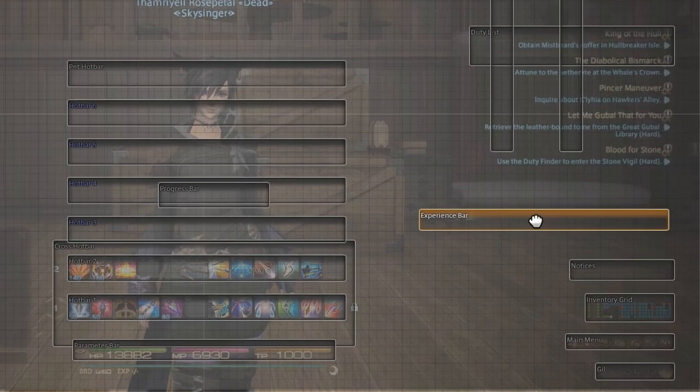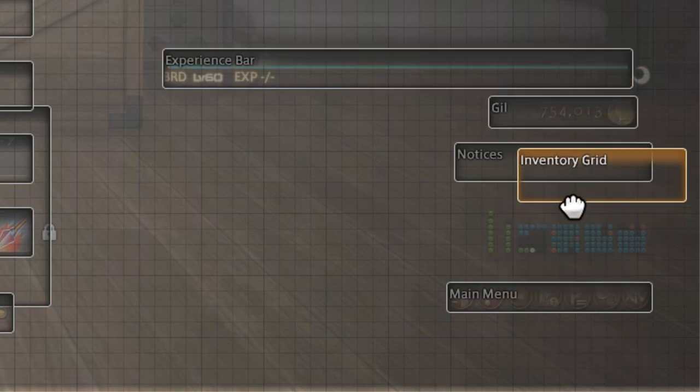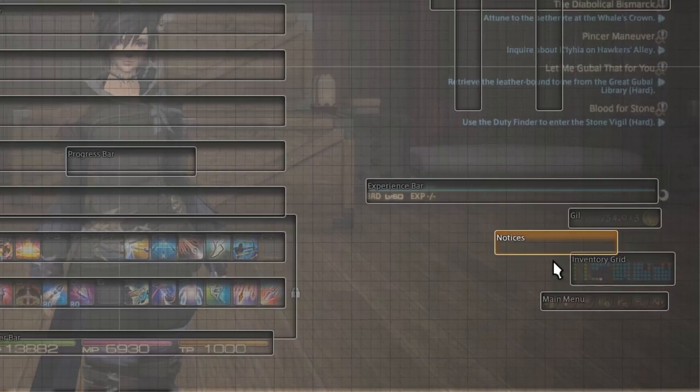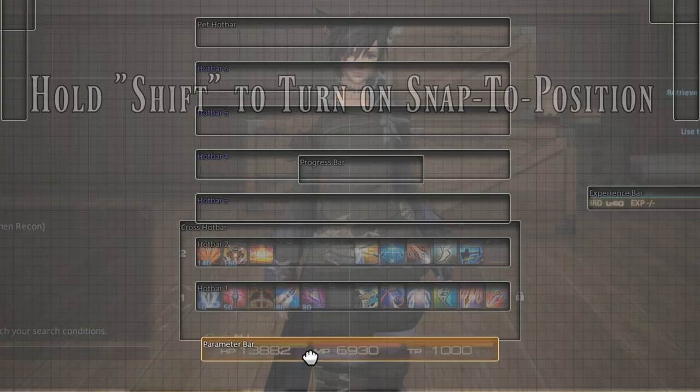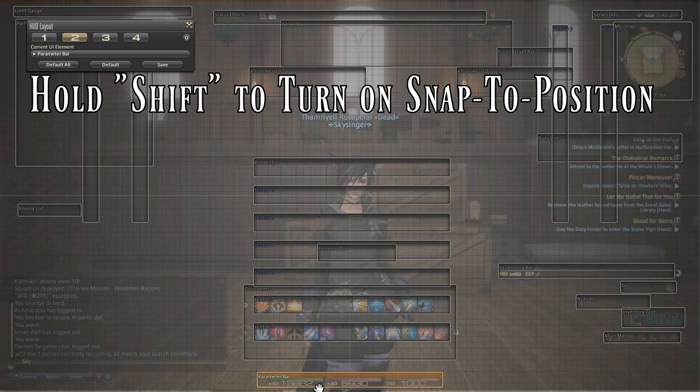The first thing you want to do is move the experience bar out of the way. Move the experience bar — notice it's with inventory, menu, and gil — kind of out of the way so it's not in there. This is going to be the last thing to worry about. What I want to do first is move the parameter bar. You can hold down shift to keep everything snapped. Move it down to the very bottom — this is the stuff you're going to see the least amount of.